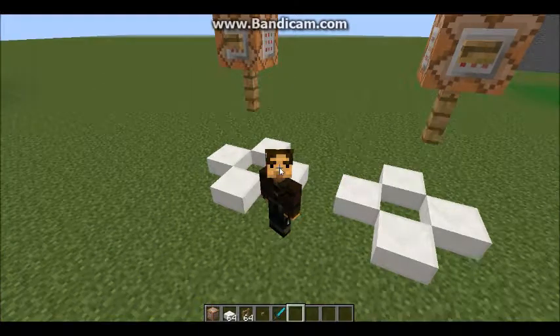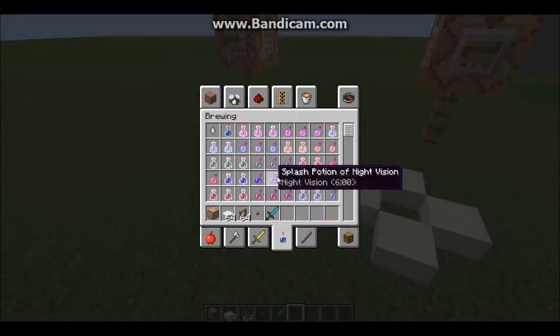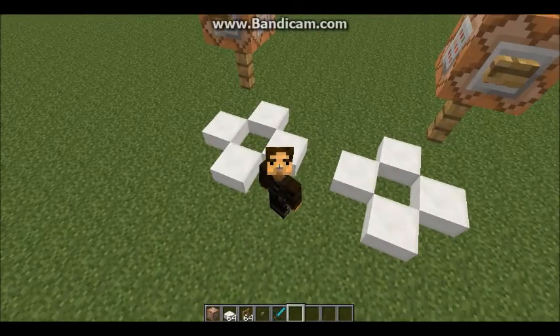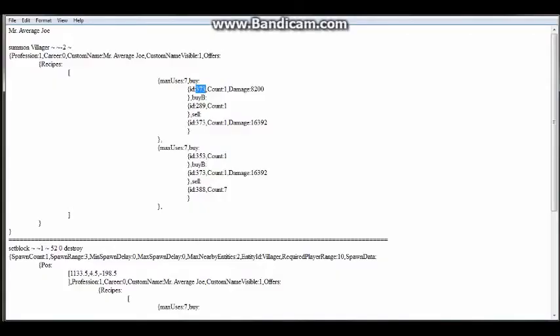The item I wanted to trade was a splash potion. You all know what splash potions look like — they look like a potion with a little bend in its neck, and that particular potion you can throw. What I wanted to do was trade in the ingredients, like put in the ingredients as if you had a brewing stand, sell the villager the ingredients for making a splash potion, and have him trade me back that particular splash potion.